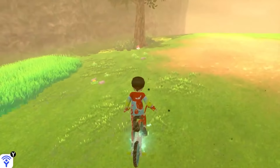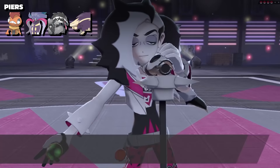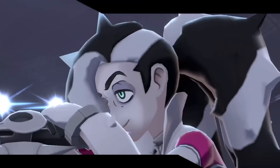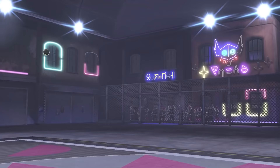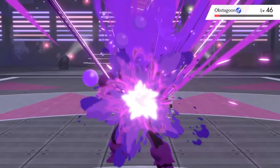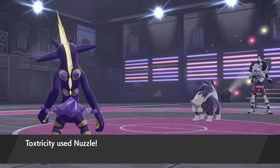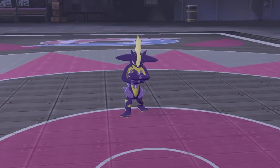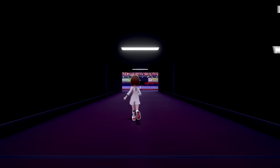Now that my bike can float, I grab the Assault Vest and Choice Band before heading to Spikemuth for the 7th gym. Piers' band of Dark Pokemon are threatening, but my poisonous punk Toxtricity should have him covered. A few Overdrives take Scrafty down, before Malamar is sent out. Since my accuracy has been lowered by Sand Attack, I switch into Inteleon, who hits a 4x effective critical hit U-turn onto Malamar for an instant KO. This also gives me a free switch, allowing me to reintroduce Toxtricity. Obstagoon brings me to the brink of death, but Toxtricity lasts just long enough to take it down with Venoshock. Last is Skuntank, and I go for a Nuzzle. Luck is on my side - Skuntank is fully paralyzed, and a crit Overdrive on the next turn takes it down, giving me another clean win.